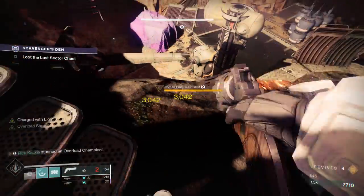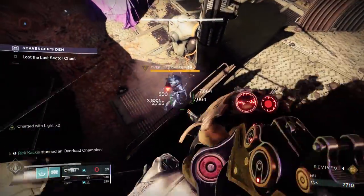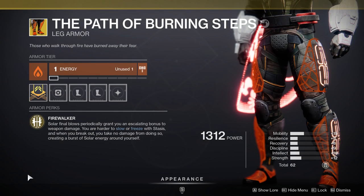It's time to move on to the Titan exotic. These are going to make an impact on the meta. They're called the Path of Burning Steps. The perk Firewalker grants: solar final blows periodically grant you an escalating bonus to weapon damage. You are harder to slow or freeze with stasis, and when you break out, you take no damage from doing so, creating a burst of solar energy around yourself.